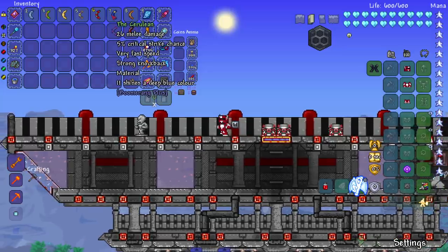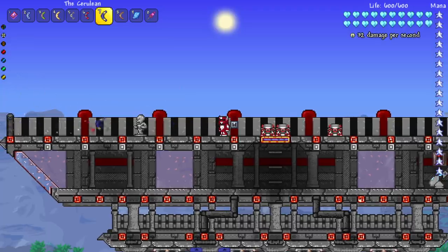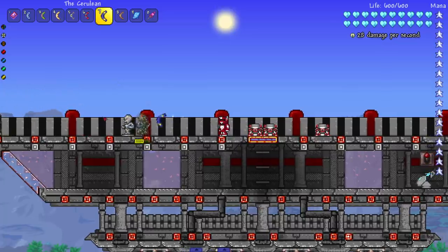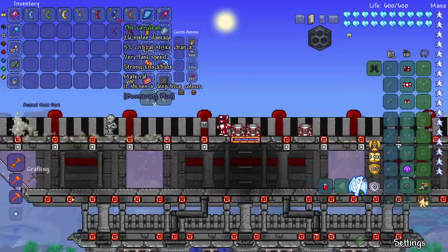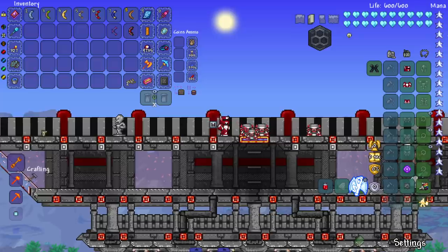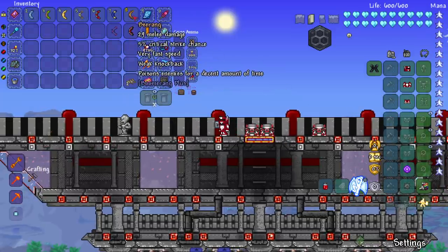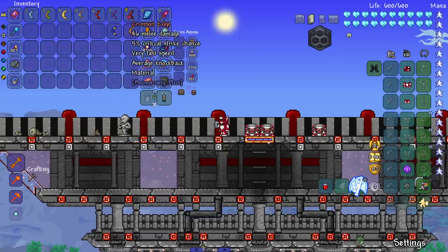Next up we have the Cerulean — named like the city in Pokémon — it shines a deep blue color. This is our furthest-flying boomerang yet. Let's see it in action: a nice three-hit to take out the skeleton. Boomerangs are obviously great for single target damage; we might see some good for crowd control as we get into the hardmode stuff. Up next is the B-Rang, which poisons enemies for a decent amount of time.